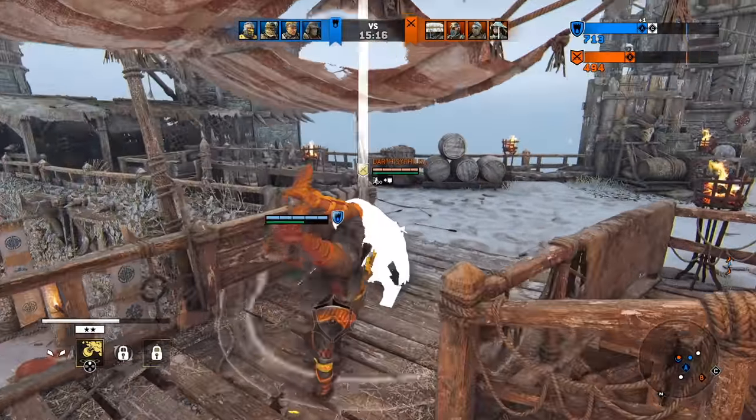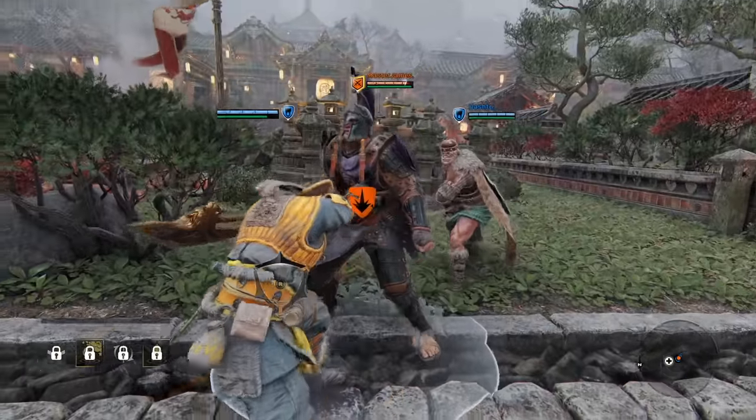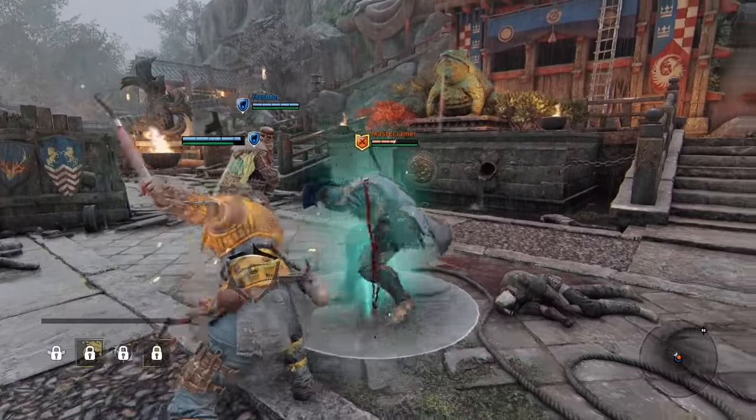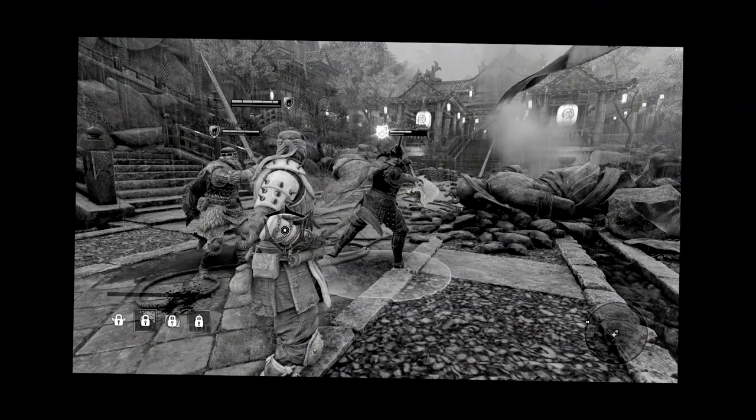Sadly, allied bash moves act weird with Sickle Rain. Centurion's Charged Uppercut, for example, just staggers an opponent, and even Shaman's Bite and Highlander's Caber Toss do nothing. Bashes that confirm attacks may also be affected. Highlander's Kick, for example, won't land a free orange heavy against a pinned opponent. I don't know about every bash in the game — there's a lot of them — maybe I'll do it in another video.